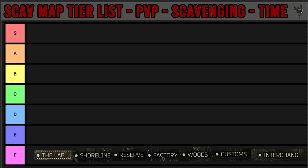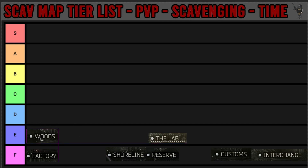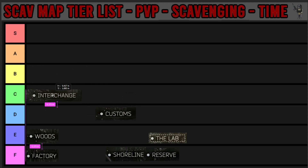On the scavenging section, let's start with factory. When it comes to scavenging I think factory is going to be the worst of the lot - it's an easy F category for that. Woods I'm confident putting in E straight off the bat, I don't think it's going to be good for scavenging. Customs - you have a lot of time which is decent, but customs loot isn't really great - I'm going to put it in C for the moment. Interchange - you don't get a lot of time to scavenge, but what you can find in that short amount of time is good. I think that sits right in C as well, and customs goes down into D.